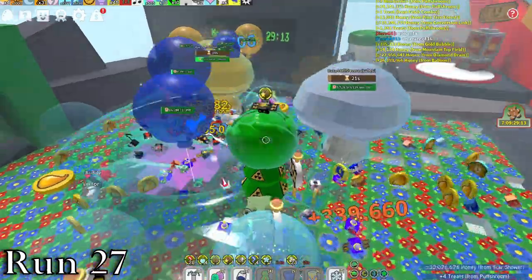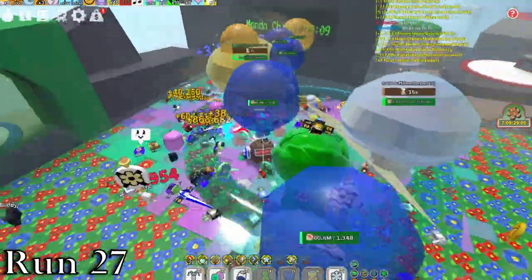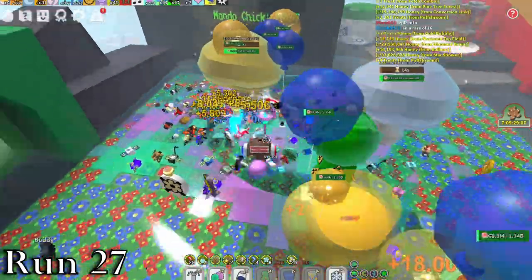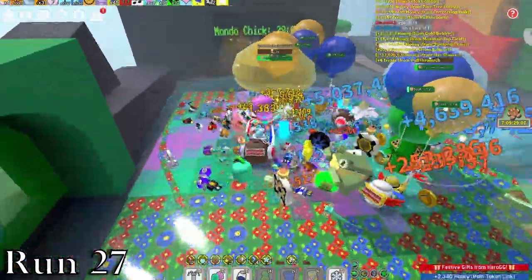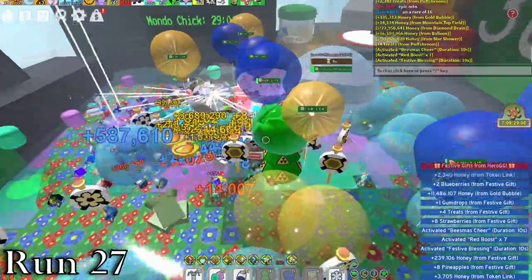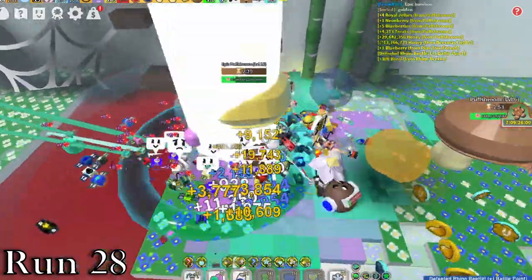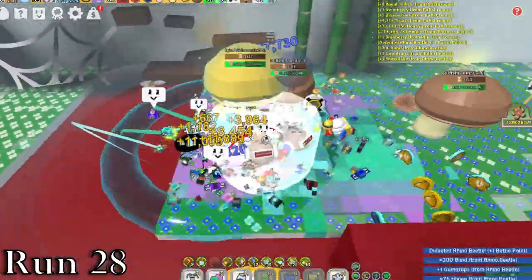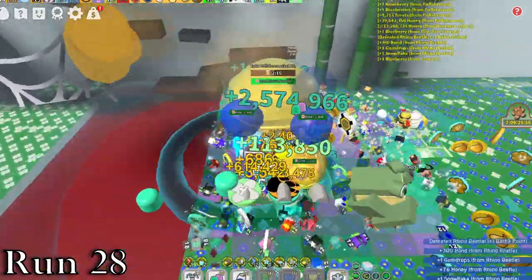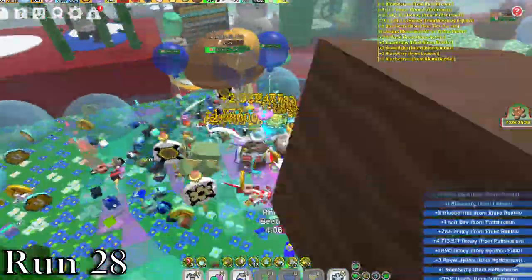Run 27 was pretty good — we had a fast pace at the start, which would eventually pay off with a level 16 epic in mountaintop. Unfortunately we weren't able to break it, but overall this was a pretty good run. Run 28, we got an epic pretty early on in bamboo, which gave some wax and some neon berries, so it wasn't that bad. From there, we kept leveling up the puffs and focusing on an epic in sun to help my friend out, which we didn't actually end up getting.